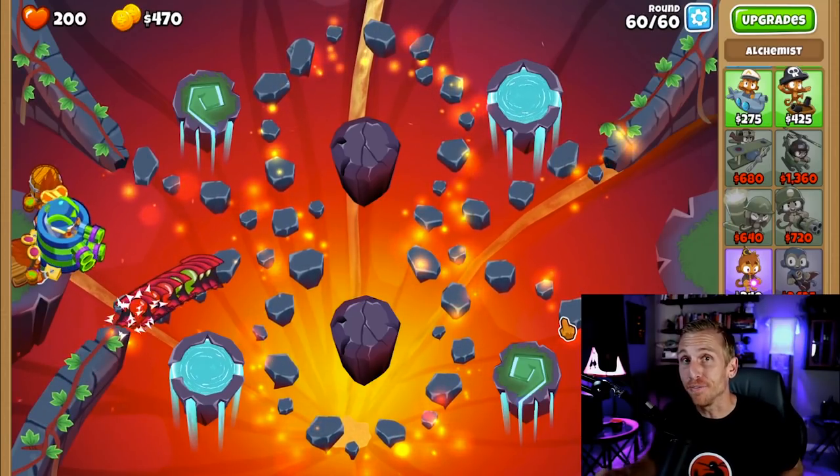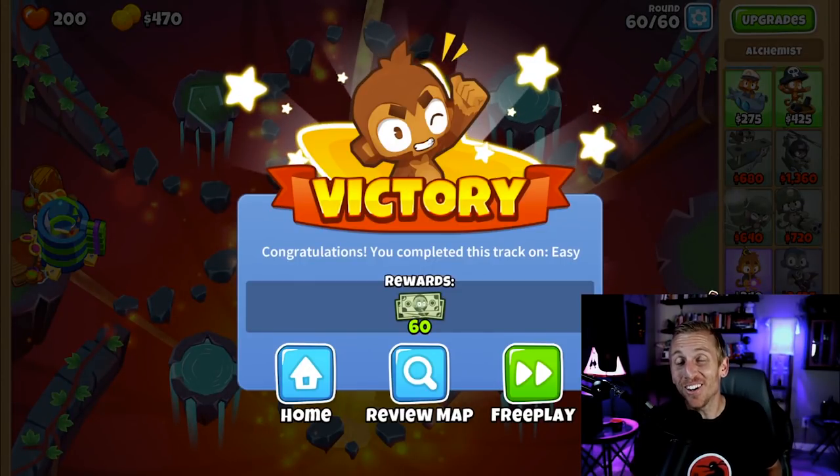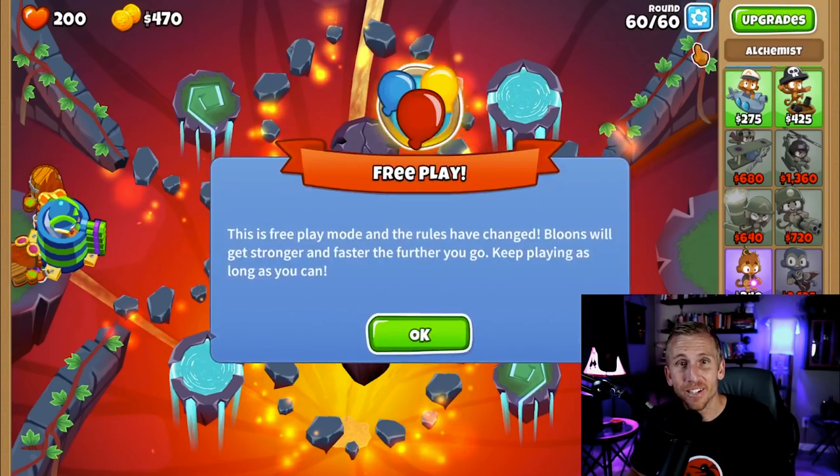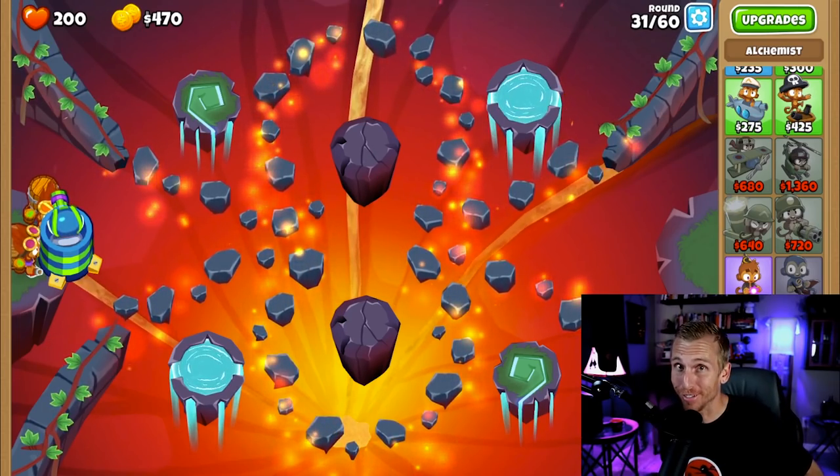After about five minutes and 40 seconds, you end up with $60 — or $66 if you're using monkey knowledge. All you have to do is click free play, restart, rinse and repeat, and now you're on your way to monkey money for days.